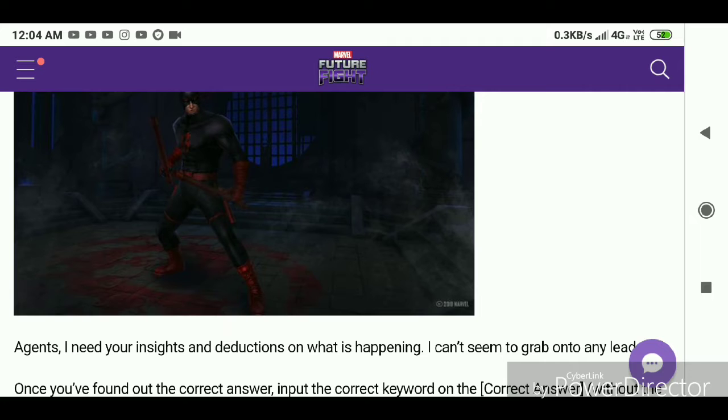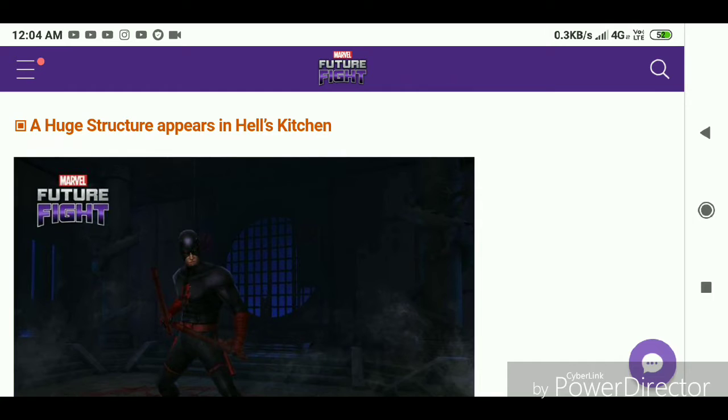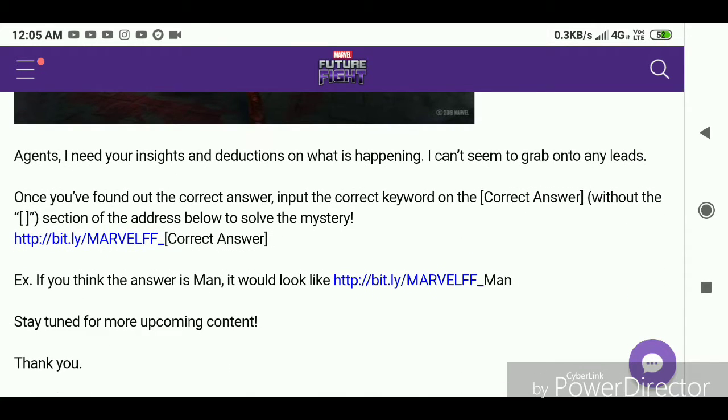A huge stick structure appears in Hell's Kitchen - this is Shadowland, man. I'm really excited about this. I didn't expect it - well, I was expecting it for a long time - but I didn't know they would do it alongside the X-Force update and the Deadpool uniform. Maybe Wolverine will get a new uniform too, and I'm pretty sure he will. Shadowland is really good and the sneak peek says 'Agents, I need your insights and directions.'